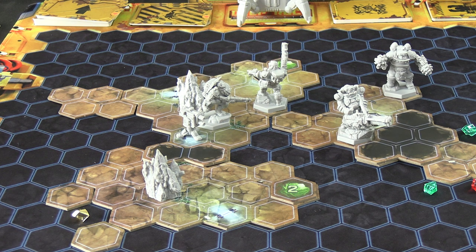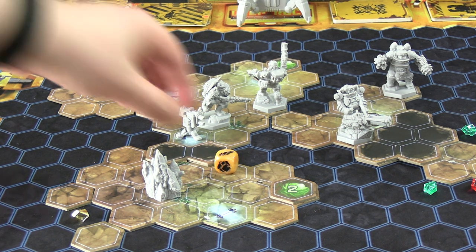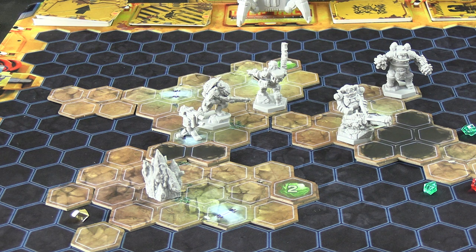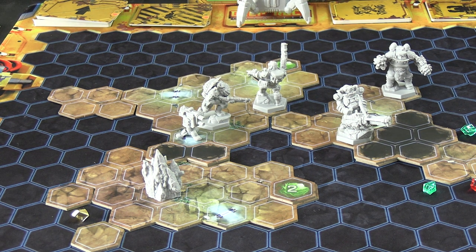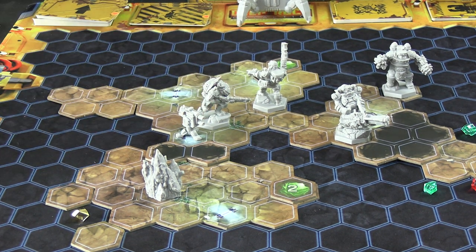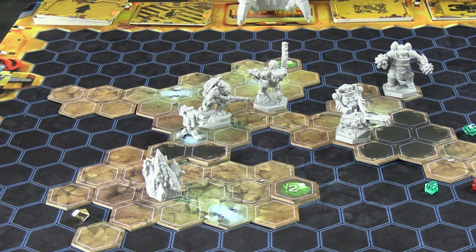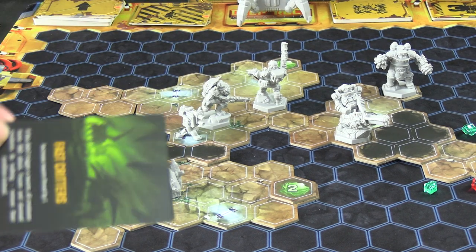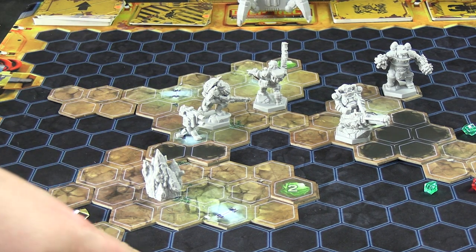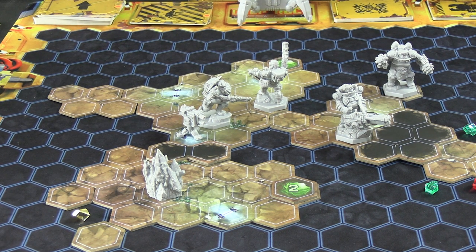He mines the stalagmite next to him — busts it open and gets a Nitra. We already have enough for a resupply, so it's not super necessary, but you do get health from a supply pod if you call it. The event card is 'Fast Critters': increase swarm by one, and it's going to be a swarm card this time.